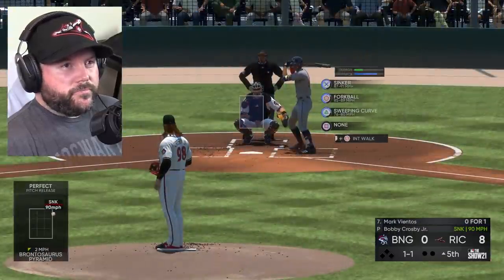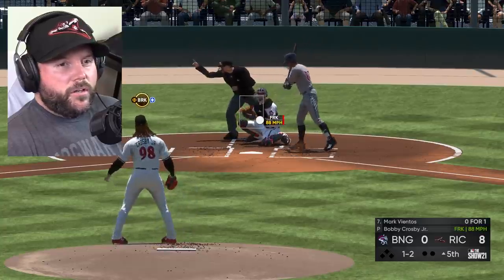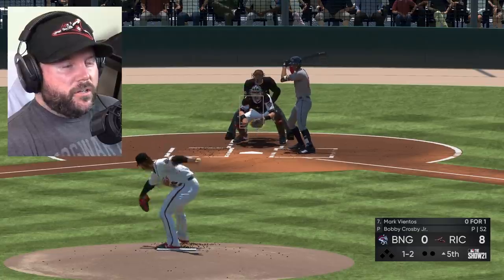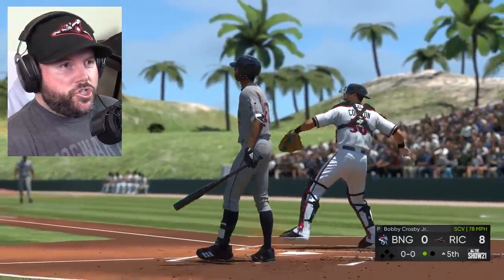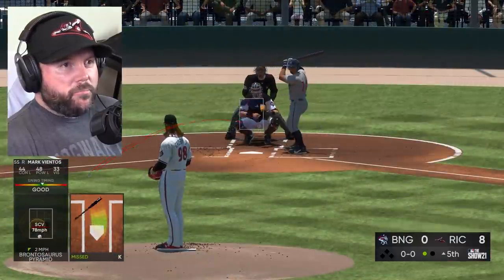It's a ball and a strikeout. Forkball right there, ground ball to second. Let's get some more strikeouts — we've got eight through four innings. There's a curve ball. Nine strikeouts, good job. I don't think we're getting 20 in this game. They won't let me throw that many pitches.